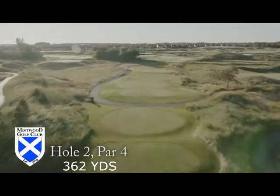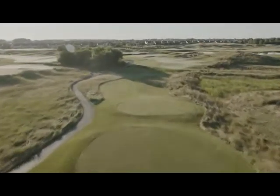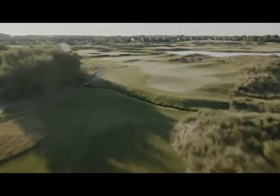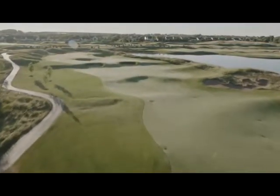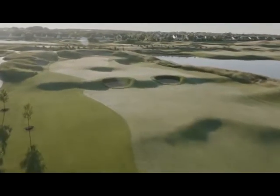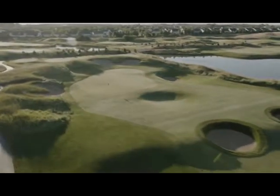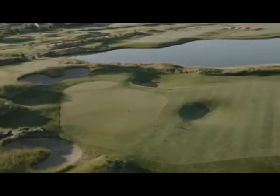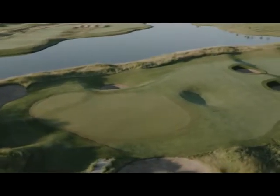Hole number two, Wee Pots. This visually stunning par four plays as a slight dogleg to the left. Six tees, three fairway bunkers, and a wide and generous fairway provide multiple driving options. The key to scoring on this hole is to avoid the two Wee Pots, better known as the deep stacked sod bunkers in the middle of the fairway, as well as the bunker on the right side of the hole. A deep bent grass hollow guards the approach to the front of the green. Multiple green undulations require a good read for par or better.